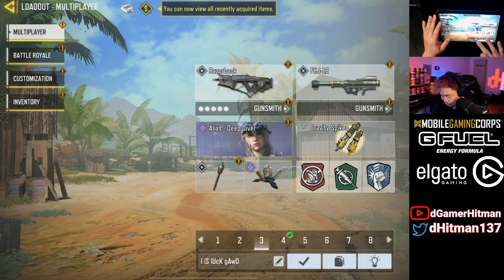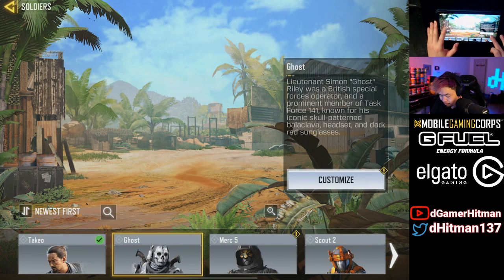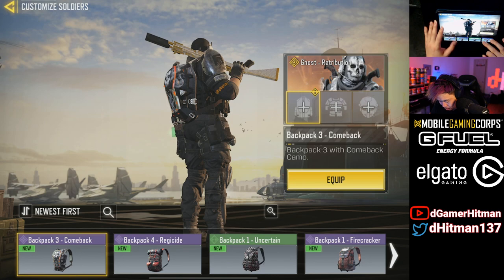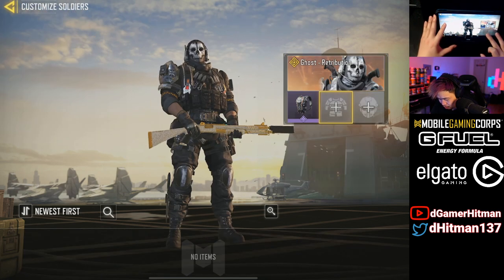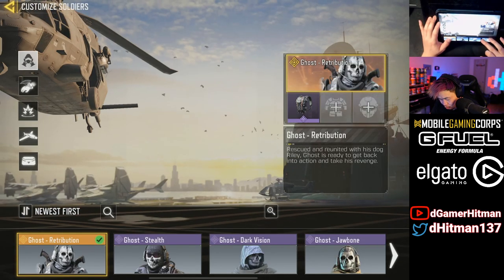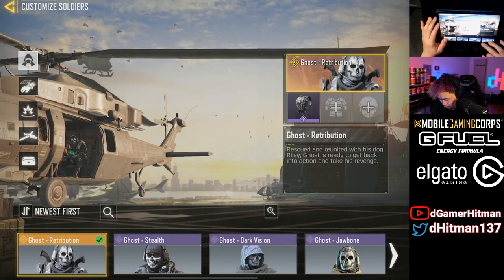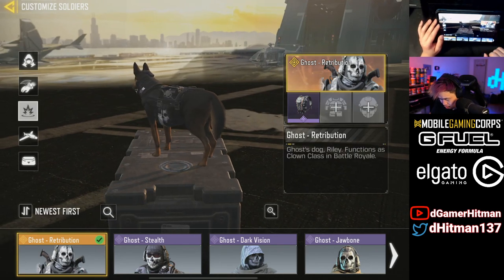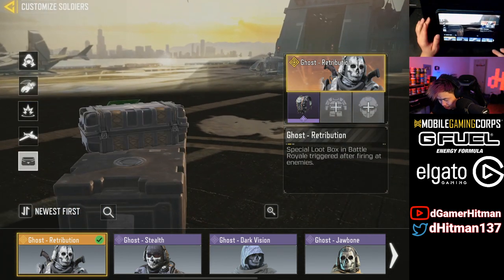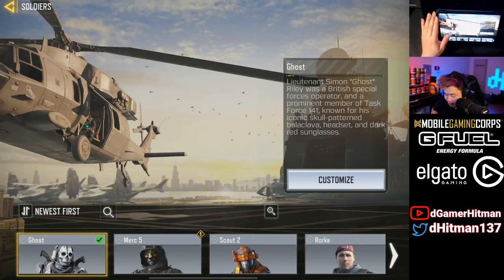Let's put it on our shotgun loadout — obviously why not, we have a BY-15. We can equip backpacks as well; we're just gonna equip the ones that came with it. The cool stuff we have is a chopper, the rescue item, and the dog Riley that only works in BR for the clown class. We also have the special drop stance and then the Retribution effect when you kill somebody.